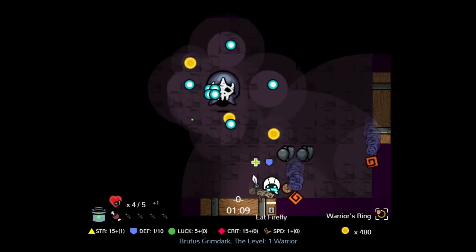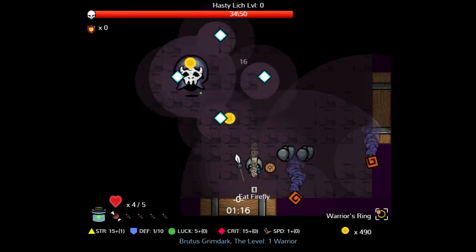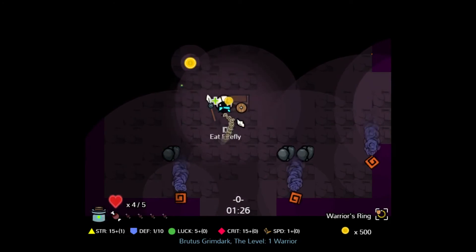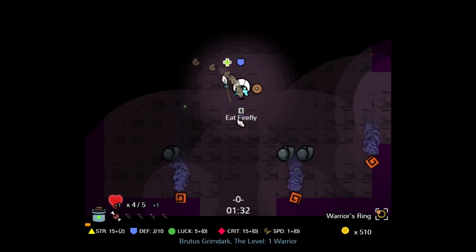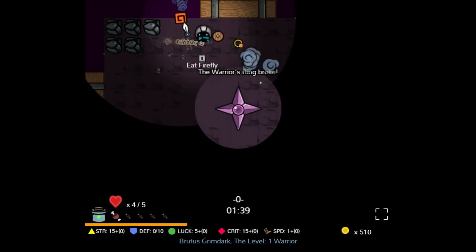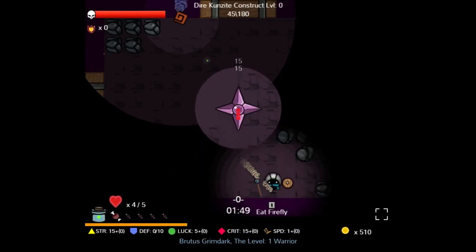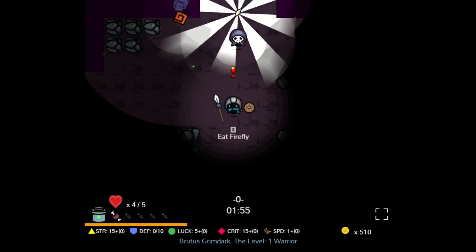I can definitely see where the roguelike elements are coming from, mainly from all the bullets being fired everywhere. By pressing spacebar I can defend, and it'll add plus one defense. Hasty Lich — not too bad, just be careful about his projectiles. I'm going to deviate from the path and go south. I can also dash by double-tapping whichever direction I want. I have to be a little bit careful so I don't dash into enemy attacks. Apparently I can also hold down the button for continuous attacking, but that leaves me more vulnerable.